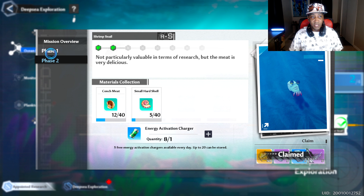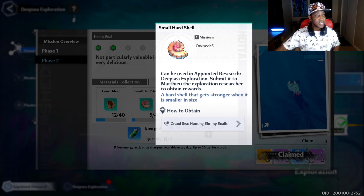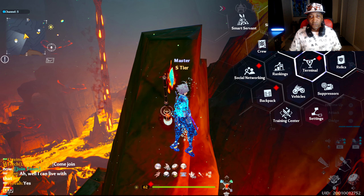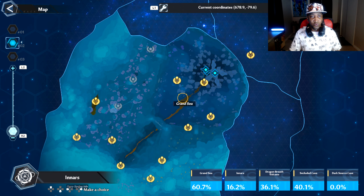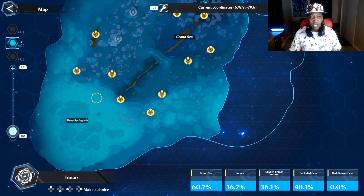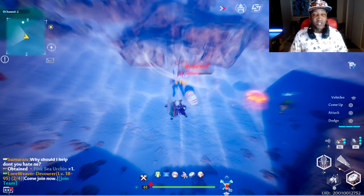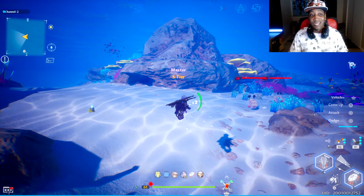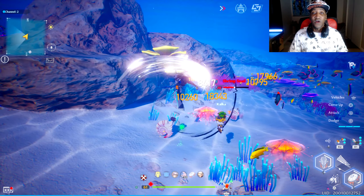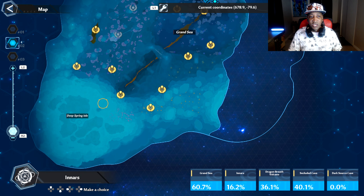There are certain enemies you're going to have to farm over and over to get to where you can do Secret Pool Measurements. You start with the shrimp snails — there's phase one and phase two, and basically all you have to do is go fight a number of shrimp snails. Shrimp snails are creatures you find in shallow water. On the map, around the Grand Sea Space Rift area is where I farmed them. They're just shrimps lying on the ground — they don't fight back but they do have health bars. Farm maybe 50 of them, spend like 20 minutes farming, then do the quest and see how many more you need.